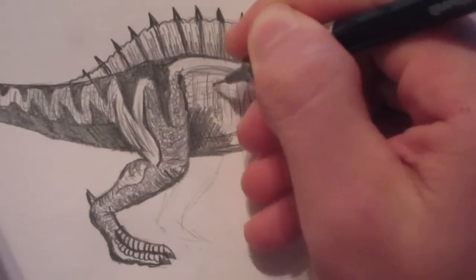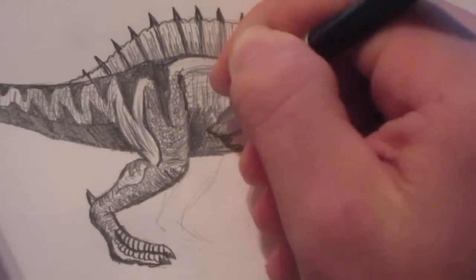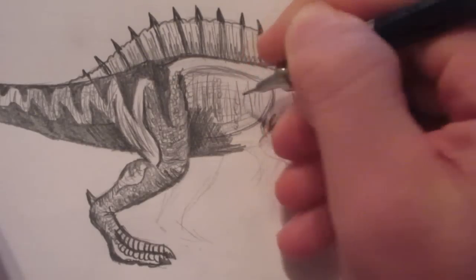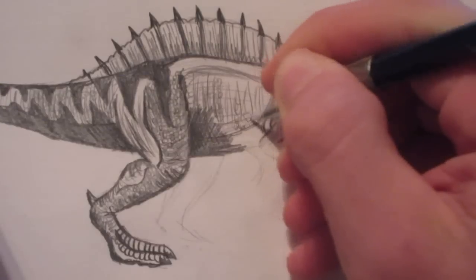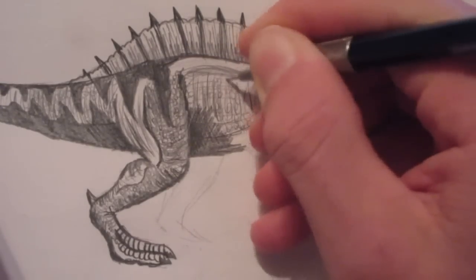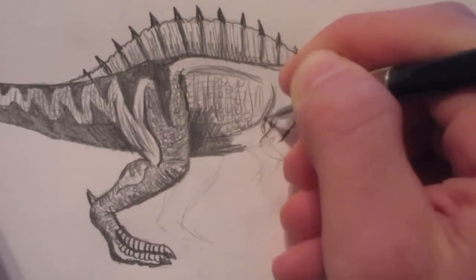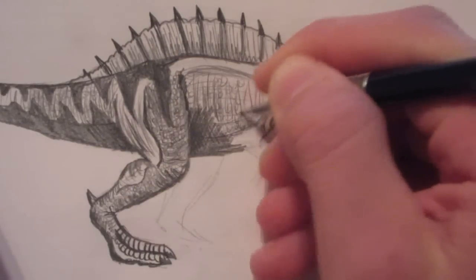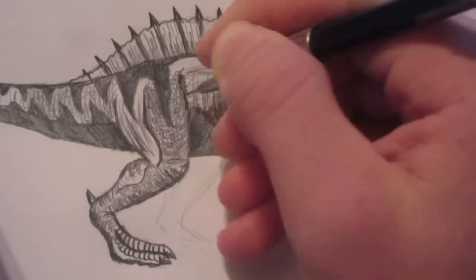That can include scales, random lines, cross-hatching across the belly. You can also use other techniques, like just shading the bottom of the belly slightly with your pencil, to show the roundness.